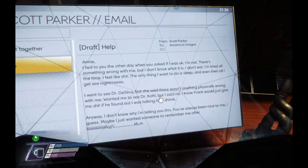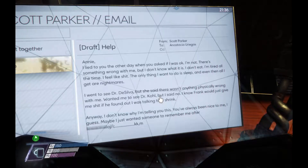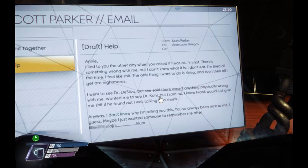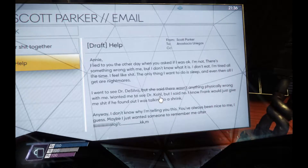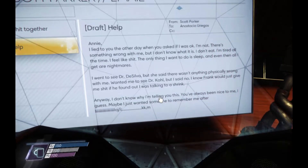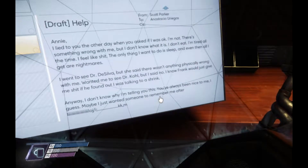Reading a note - Annie: 'I lied to you the other day when you asked if I was okay. I'm not. There's something wrong with me but I don't know what it is. I don't eat. I'm tired all the time. I feel like shit. The only thing I want to do is sleep, and even then all I get are nightmares. I went to see Dr. De Silva but she said there wasn't anything physically wrong with me. She wanted me to go see Dr. Cole but I said no. I know Frank would just give me shit if he found out I was talking to his trainer. I don't know why I'm telling you this. You've always been nice to me. Maybe I just wanted someone to remember me after...'